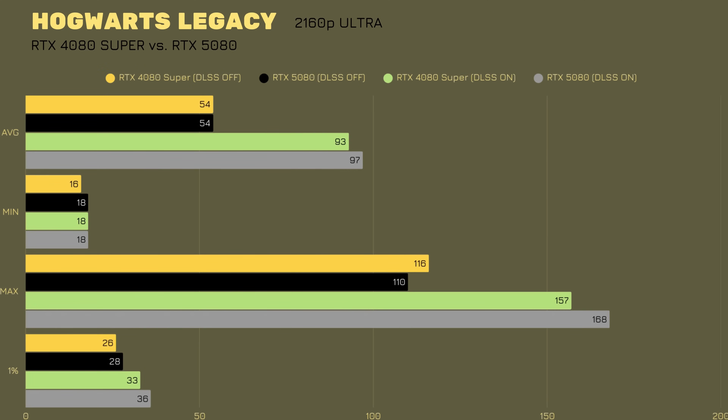In Hogwarts Legacy, RTX 4080 Super DLSS off vs on: avg 54 vs 93, min 16 vs 18, max 116 vs 157, 1% low 26 vs 33. RTX 5080 DLSS off vs on: avg 54 vs 97, min 18 vs 18, max 110 vs 168, 1% low 28 vs 36. The raw difference is minimal — only about 4 FPS in average and 11 FPS in max. Both cards average above 60 FPS with DLSS on, so the generational improvement here didn't change much.